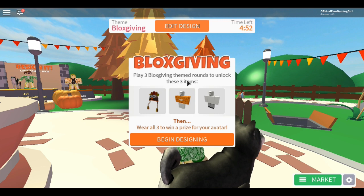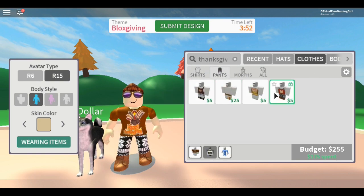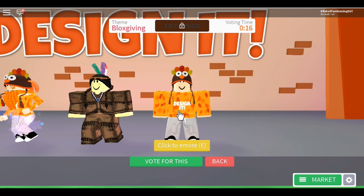One item you get by picking the top person, and one you get by collecting all the event items. There's a Blocksgiving level and you're supposed to play it four times. Play it once, you get the first item; play it a second time, you get the shirt; play it a third time, you get the pants. Make sure the theme shown is Blocksgiving - any other theme won't count toward your progress.